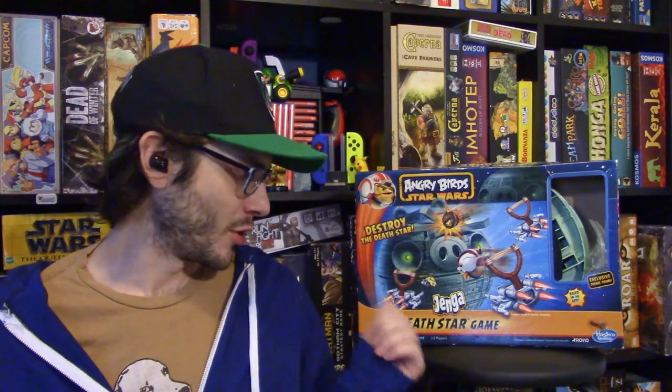Number 57 is Angry Birds Star Wars Death Star — that's what I'm going to call it. This has nothing to do with Jenga other than there are crashing pieces. We do have a review on this if you want to check it out, but essentially it's a catapult game. I don't have all the pieces, which is unfortunate, but I still had fun with it. I love catapult games, especially ones involving Star Wars. The structure comes together well and looks pretty cool, but it is Angry Birds, and the replayability is just so-so. There are other catapult games I like more, but if I had to pick one, this isn't a bad choice. It sits here at 57.